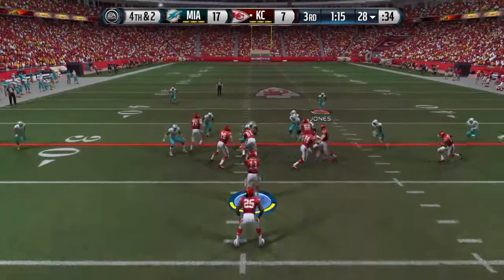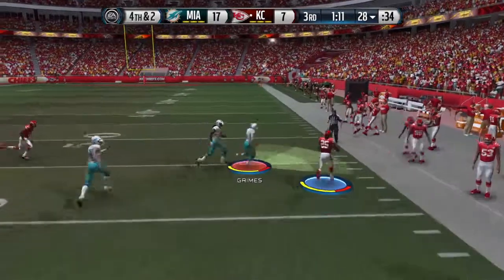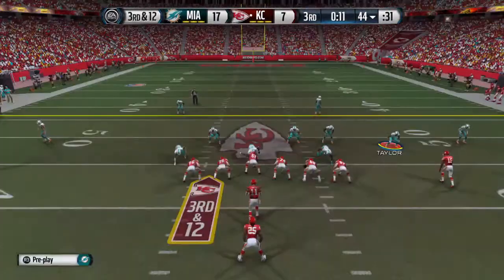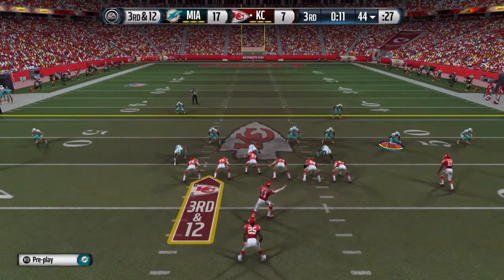Smith set in the pistol. Here's the handoff — Charles out to the right, running room. Jenkins lined up now as a slot receiver, Charles lined up in the backfield.